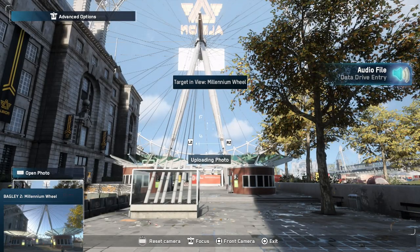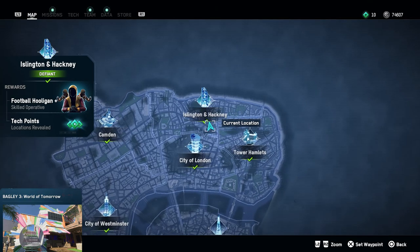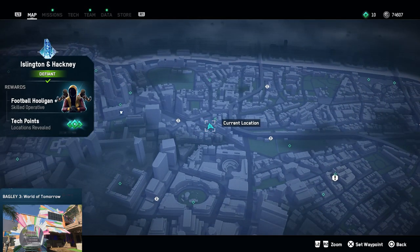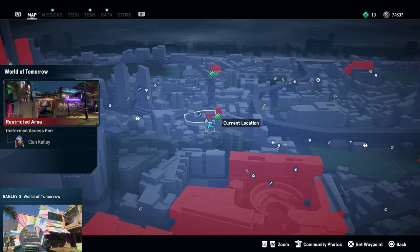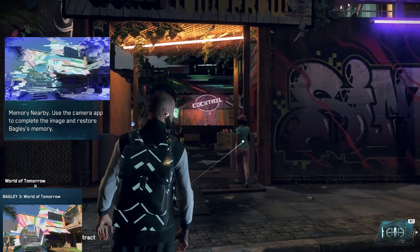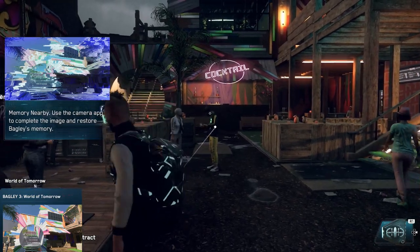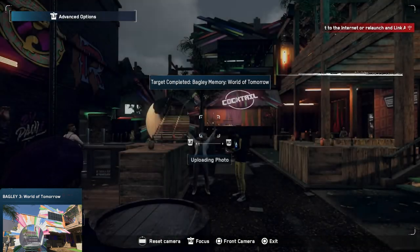For our third picture we need to be in Islington and Hackney. I will zoom in where I'm standing right now, but this one is pretty easy as well — we only have to find the World of Tomorrow. I'm standing right here in Hackney. You can just mark the bar in the World of Tomorrow restricted area and you will find the next picture there. There's a cocktail right in front of us — let's flip out our phone and make a picture. There it is, get out my phone, and that NPC wants on the picture — look at that!